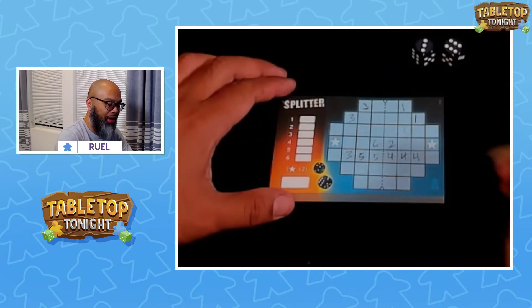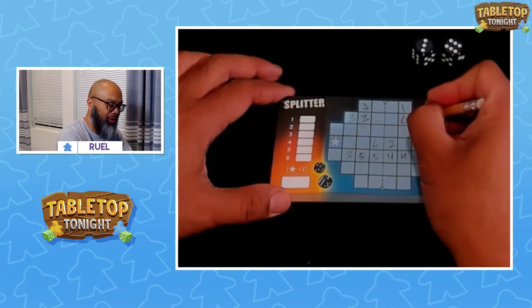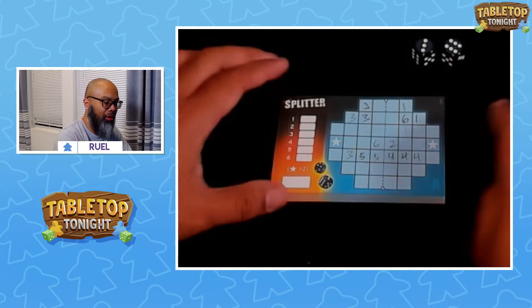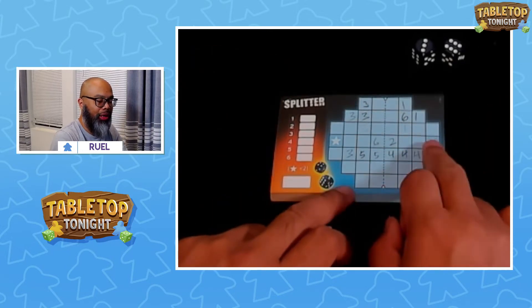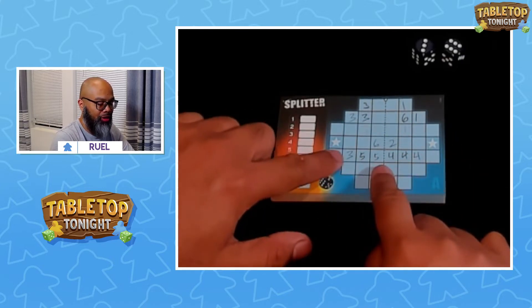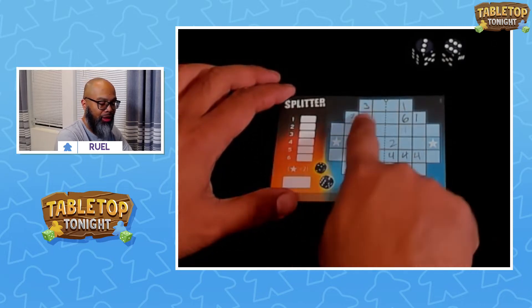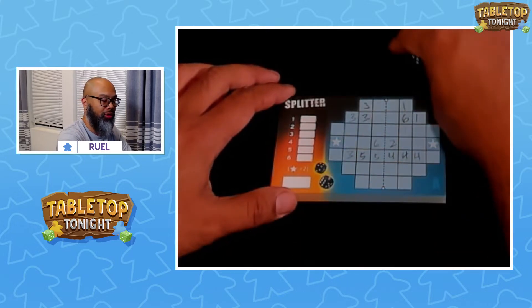There's a 3 and a 6. I do have the 3 here, and if I do it symmetrically here, that'll put the 6 over here. So I have a set of 3's there. Now, if you'll notice these stars — if I happen to have a number here that's part of a set, that set will be doubled. So if I can put three 3's in the star area, that set of 3's, instead of being worth 3 points, would be worth 6 points.